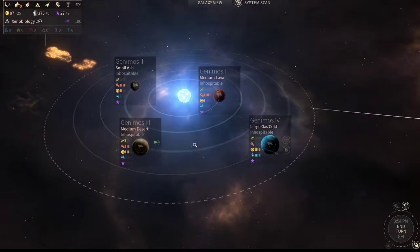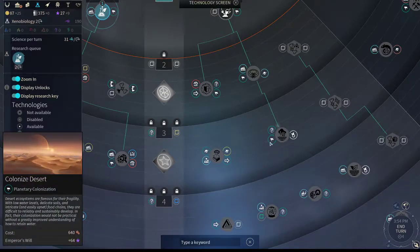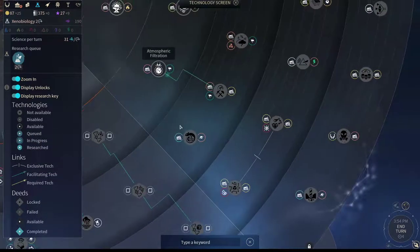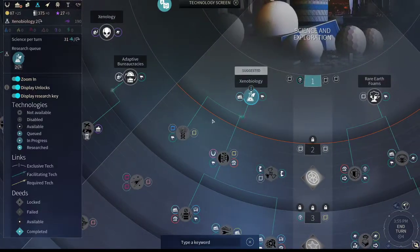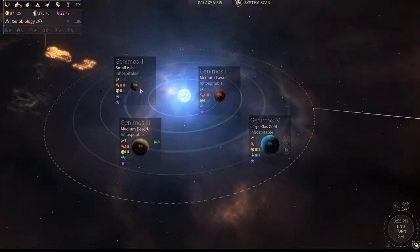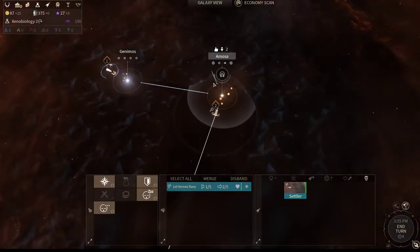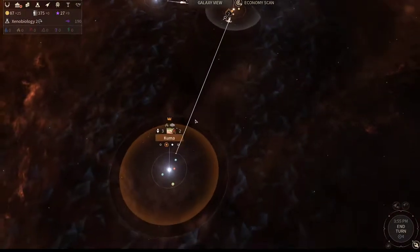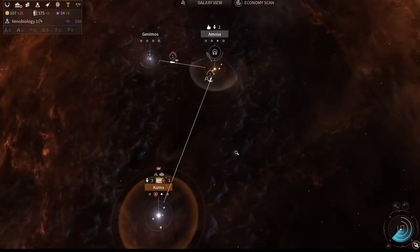This is a pretty bad system, especially if you're a normal empire that likes more temperate stuff. Desert and lava and gas are all techs that are very far down — desert is three techs down, lava is three techs down. Ash is pretty much the only thing here that's useful early on, and we still have to get a tech to research it. The Rithborn would love that system.